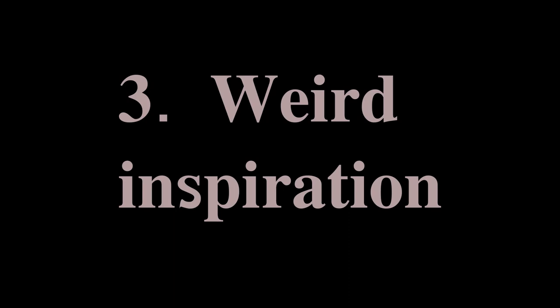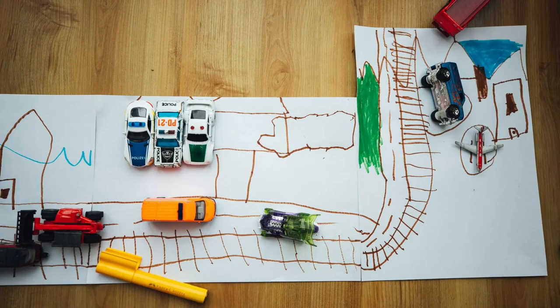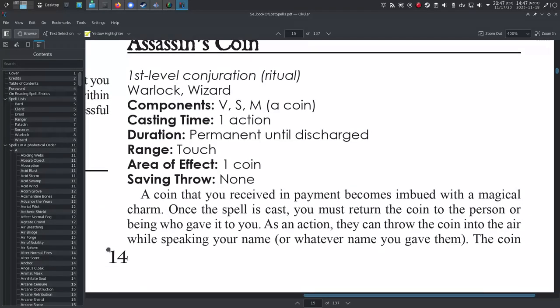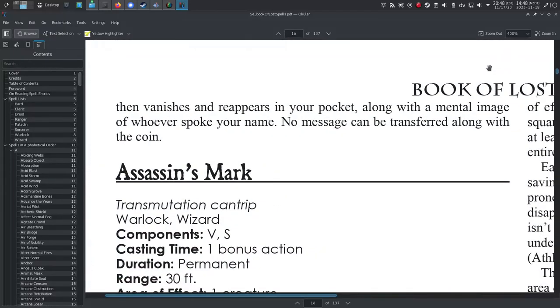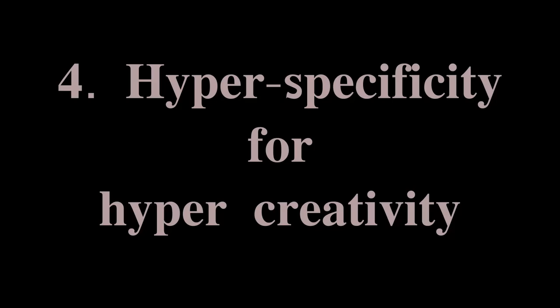Weird inspiration: tabletop RPG is a creative game — you can literally do whatever comes to mind. There are no limits except fantasy physics, which you can get around by using magic. And some magical spells get around the weirdest of things. Here's the first-level Assassin's Coin from Frog God's Book of Lost Spells: a coin becomes imbued with a magical charm. Once the spell is cast, you must return the coin to the person or being who gave it to you. As an action, they can throw the coin into the air while speaking your name, and the coin vanishes and reappears in your pocket, along with a mental image of whomever spoke your name. No message can be transferred along with the coin. I don't know why this spell exists — but you know what? That's why this spell exists. Hyper specificity for hyper creativity.